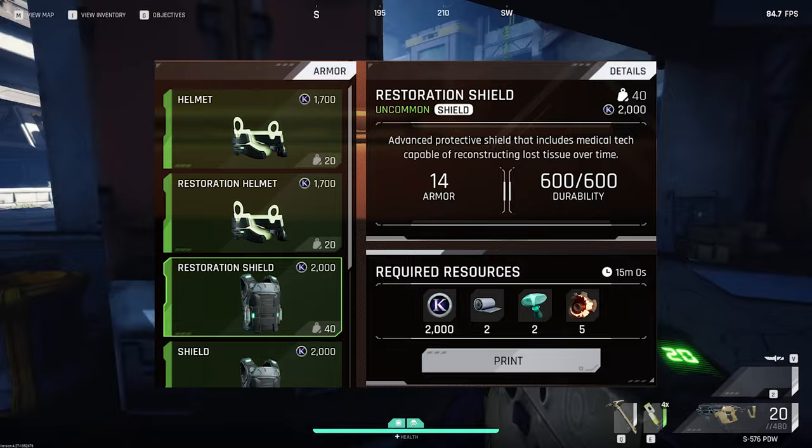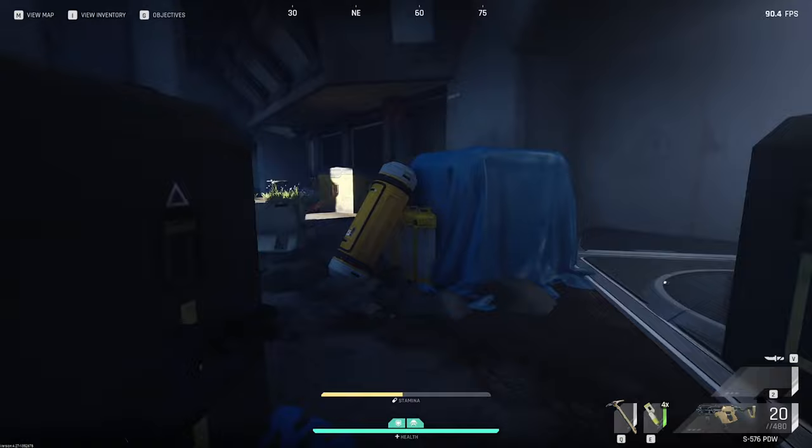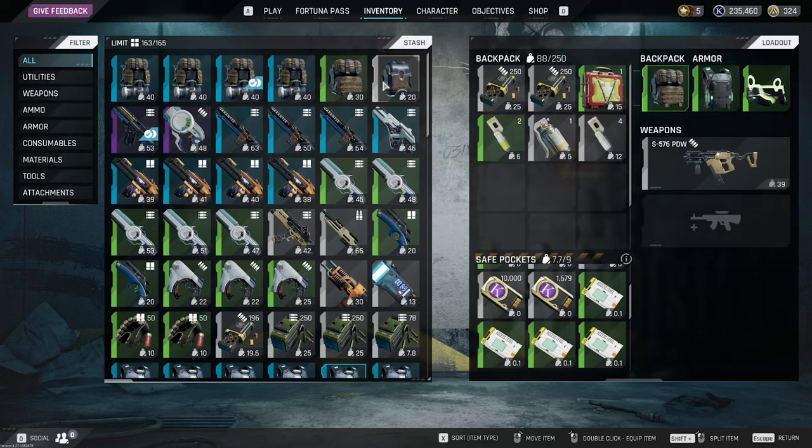In case you wish to stay more in the raid after this, I suggest you take another shield with you. If not, you can just get the gear on you and one extra small backpack inside the green one, just so you can carry your ammo and meds and maybe extra loot that you might find.